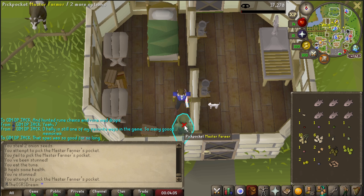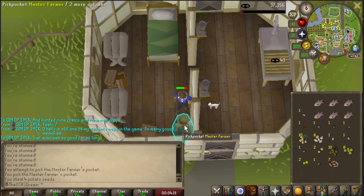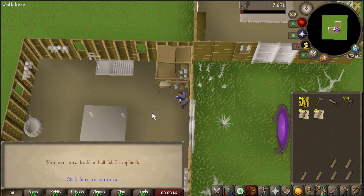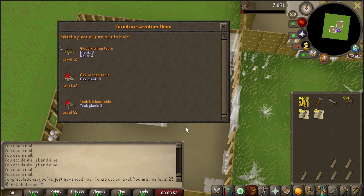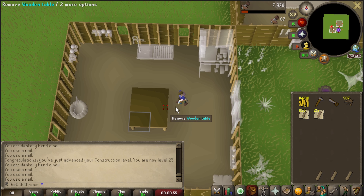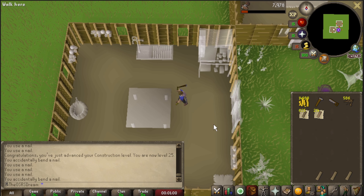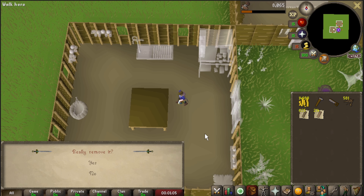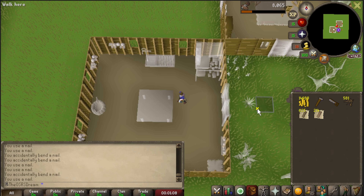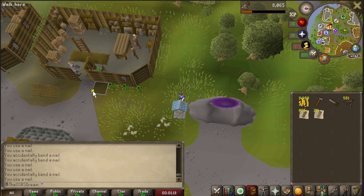I'd ideally like to get farming to 25 before opening any Wintertodt crates. Working on 25 construction before heading over to Wintertodt, and also farming. I want to get the easy diary done for Kourend because once that's complete the allotment area won't be able to get diseased — makes sense to do that since we're training farming anyway.